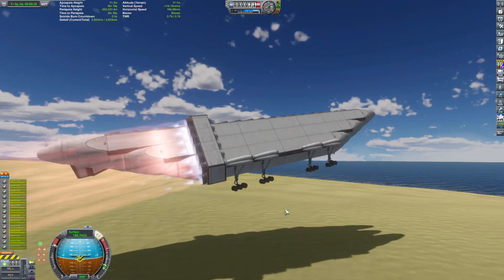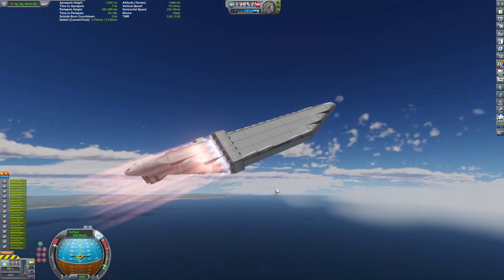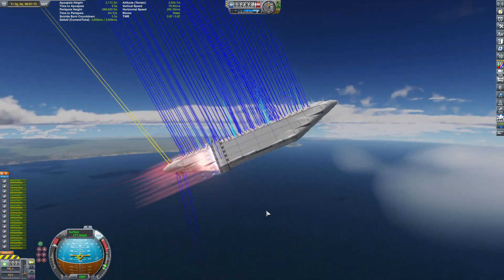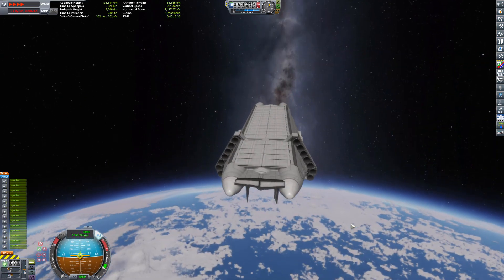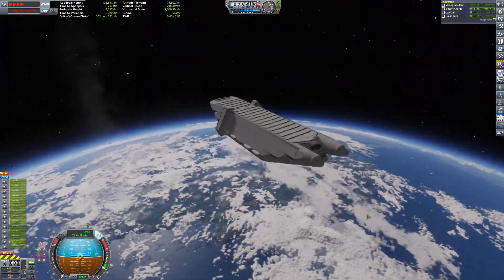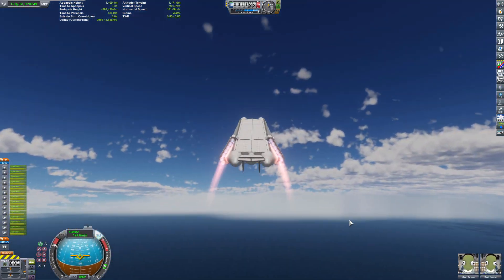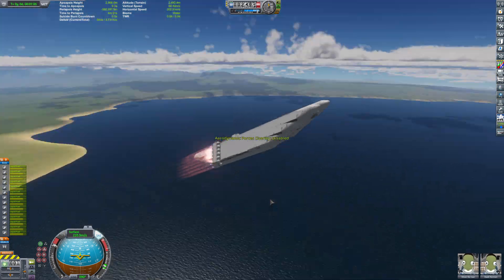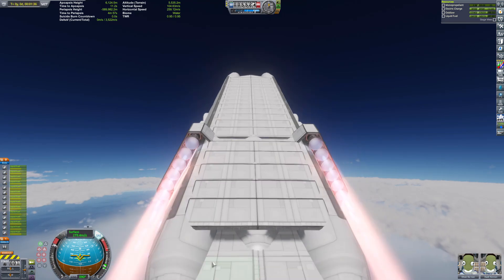So test after test after test, I got closer and closer to orbit. I had to downgrade the amount of cargo that I actually wanted to get up there. Although four 36-ton orange tanks is pretty heavy — it's a good cargo size. I wasn't really focused on heaviness as the main factor in cargo transport capability; the size was what I was really going for.